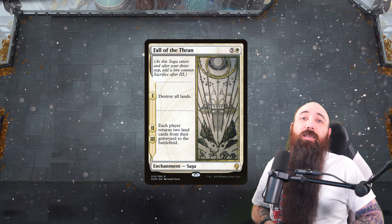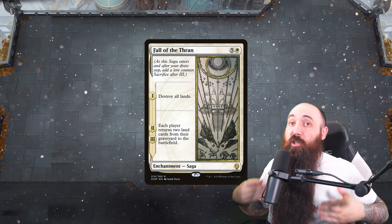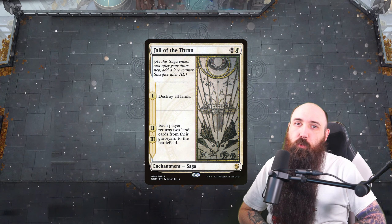Our land destruction of choice in this deck is going to be Fall of the Thran. Now, since we're using a bunch of indestructible lands, this is perfect because it's only the opponent's lands that go kablooey.